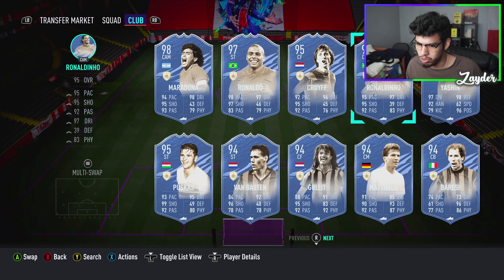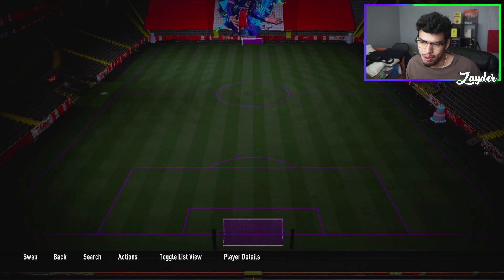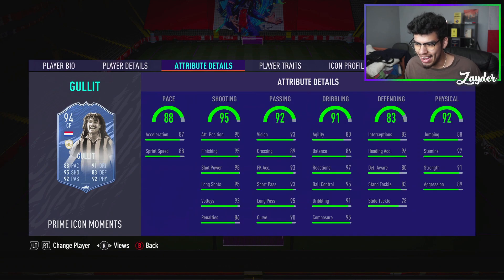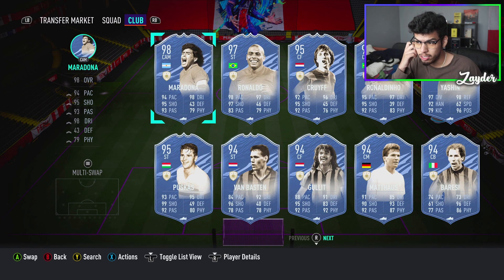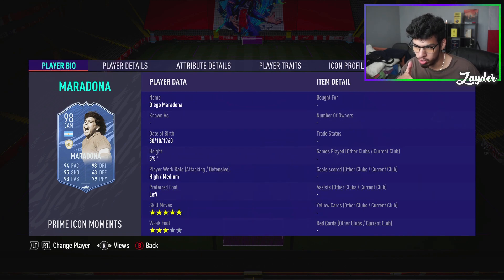We have Ronaldinho — new 95 Ronaldinho, five-star skills, four-star weak foot, man. This is my dream card. I would love to pack that card more than literally anyone else here. We have Rudi Völler — whose dynamic image looks awesome, and that card has 95 finishing, 98 shot power. Imagine having that card. We have Maradona, 98 — so he's the highest rated player so far in this game. RIP to him, bro, an absolute legend. That card looks crazy as well. His physical stats aren't great, but that card looks insane.